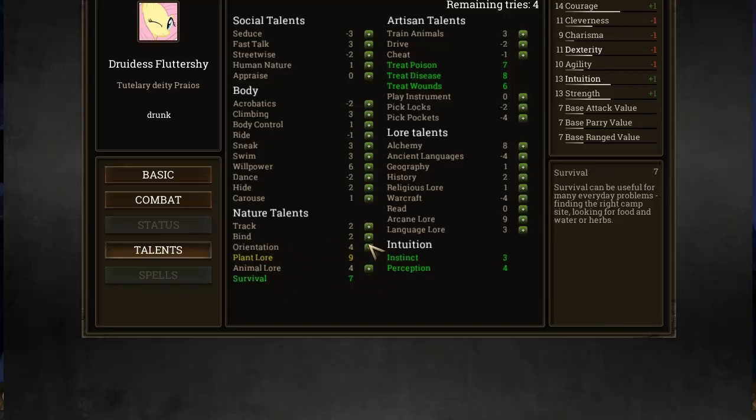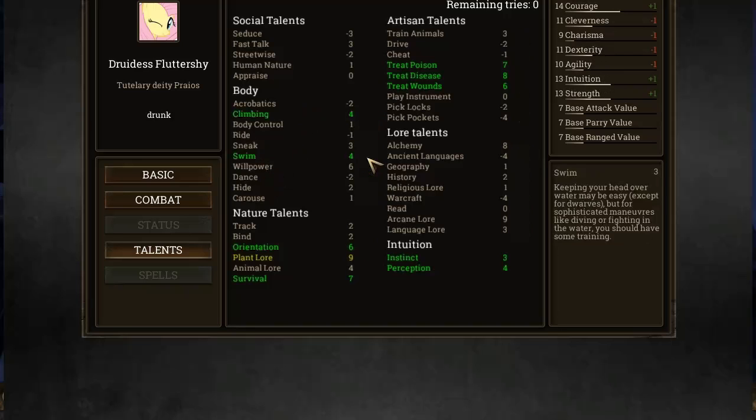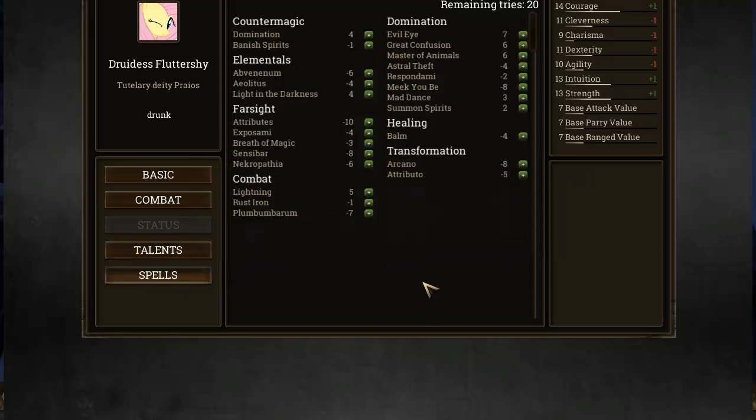Survival helps, orientation probably helps. What else do I want to give her points in? Dance is negative 2, hide is 2, swim is 3. Let's go for climbing and swimming. And then spells - you need some useful spells. I'll give her a balm, because nothing else seems to work, ever.